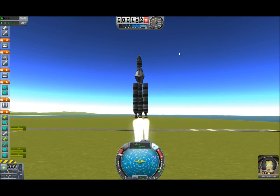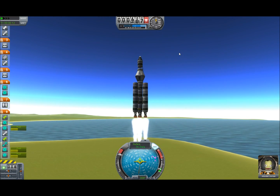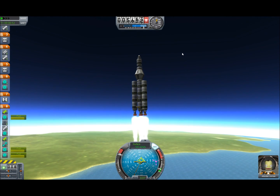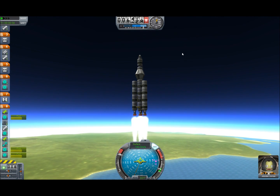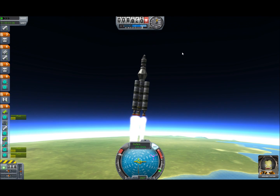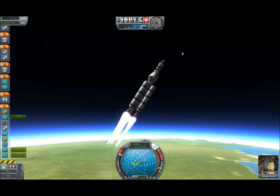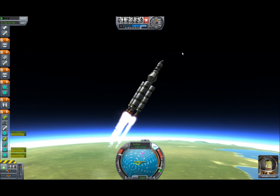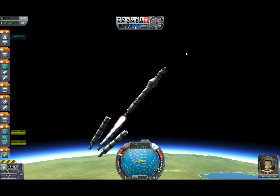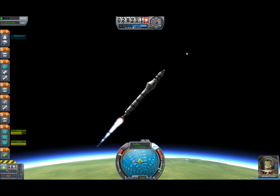There we go. Tilting — that's better. I'm glad these are gimbal engines, they weren't causing problems. Ship seems to want to start the gravity turn a bit early — might as well go with it. Staging. And we're at 25 kilometers at about 800 meters per second.